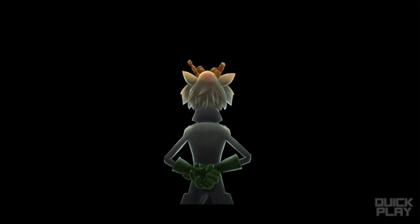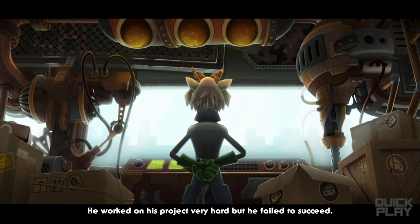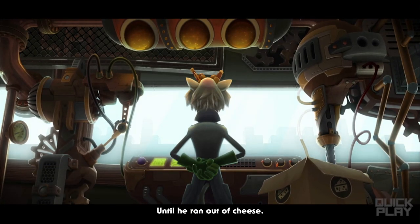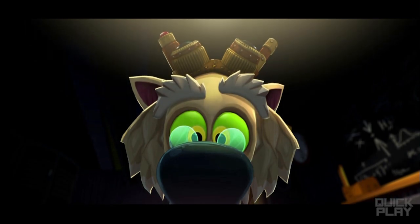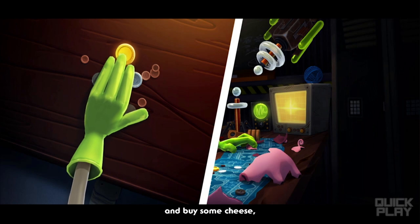Once upon a time on planet Cohesia, Schrodinger — that's his name, something about a cat — was a scientist working on a very cheese-consuming experiment. He worked on this project very hard but failed to succeed repeatedly, until he ran out of cheese. He decided to spend all his savings and buy some cheese — look at that price — so he could go through his experiment a few more times.